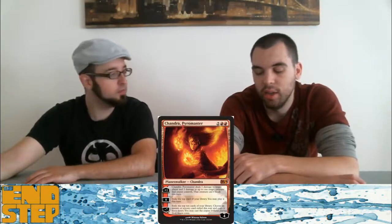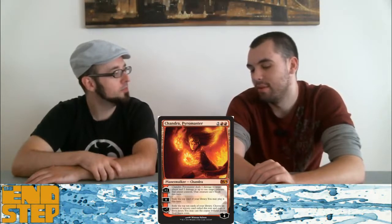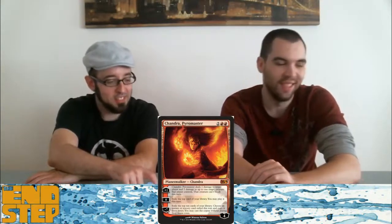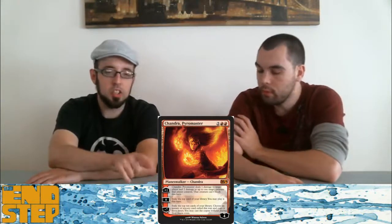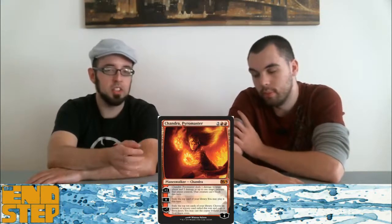One of the controversial cards: Chandra Pyromaster. She is both the face of the set and Felicia Day. Chandra Pyromaster is interesting — I don't think she's good enough, but she has potential. Her zero ability is like pseudo-draw. You still have to pay mana for the card, so it's kind of like drawing a card if you want to use it. Half the time if it's not gas, you don't even bother.